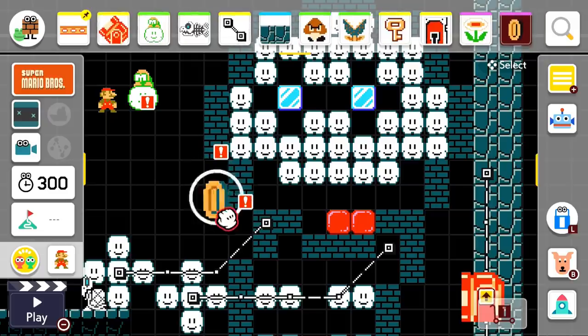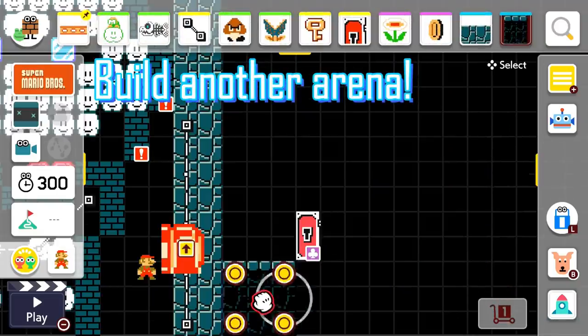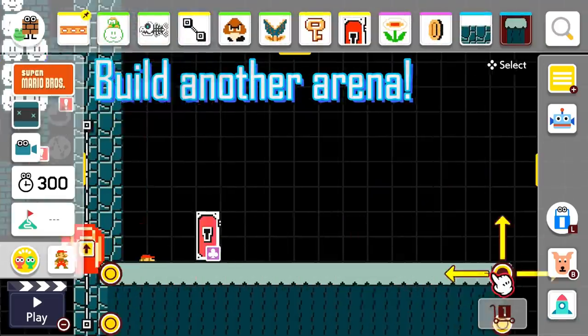Add coins to the bricks to prevent soft locks and cheese. Build another arena the same way as the first, and place a semi-solid platform for Mario to stand on.